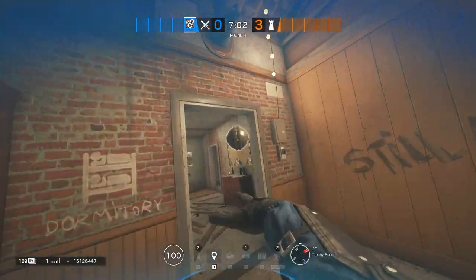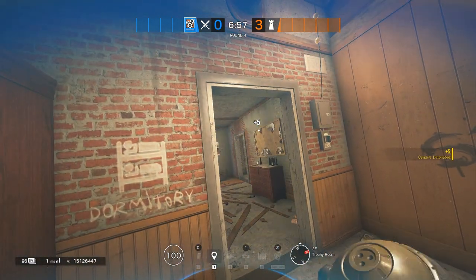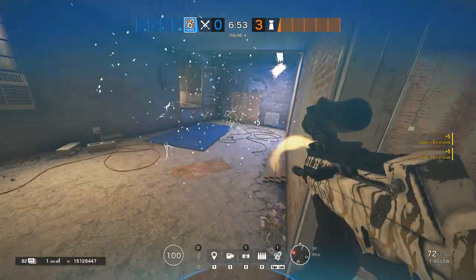Who is up for a hard rush push? Smoke off the top white and push from the trophy. Flash anyone by the tarps and close the game, having someone by the big window.